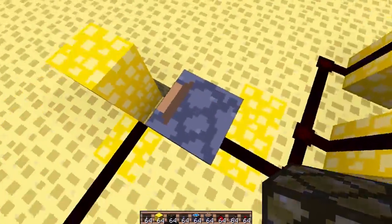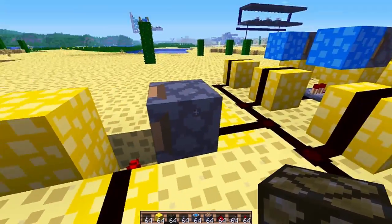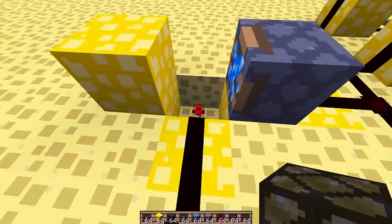So whenever I flick one of the levers, it causes this sticky piston to either pull the block in or push it out. And when the block is in one of those positions — I chose being in for this particular case — the light turns on.